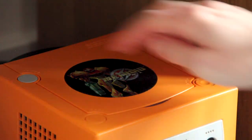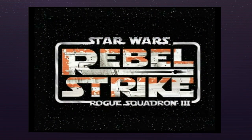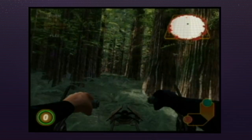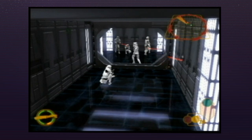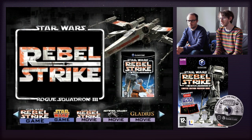This demo disc in particular was a special pre-order bonus if you bought Star Wars Rogue Squadron III: Rebel Strike. If you pre-ordered it at Game in the UK, you'd pay a £5 deposit and you'd get this disc. What you get on the demo disc is a demo of Rebel Strike and the original Star Wars arcade game from 1983.